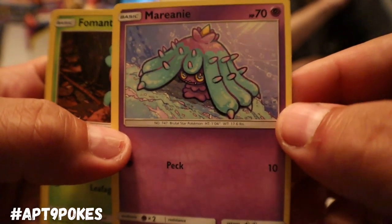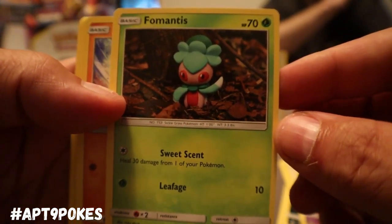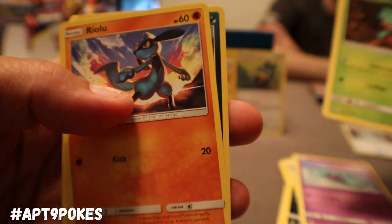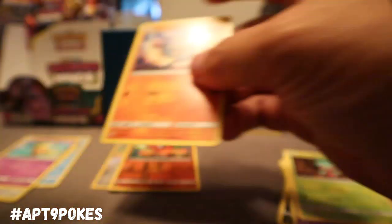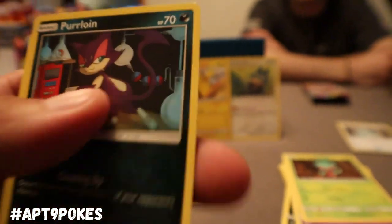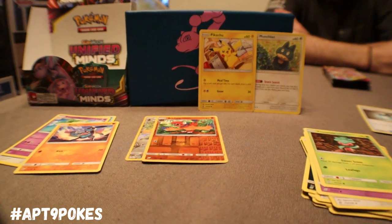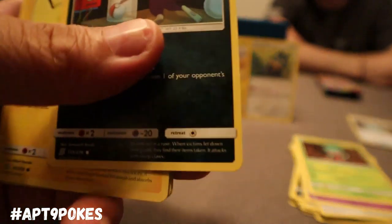We got Marini, we got Fomantis. This one might be a little bit better — it's got 70 hit points, I think it is better. So this one may be the more played Fomantis, that rare is definitely very playable. Knocked over the camera there, or Cap was using Psychic abilities — I'm just practicing. That's what happens when you're using that two-inch tripod.